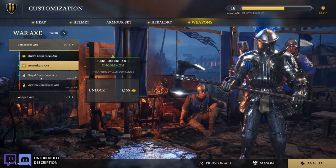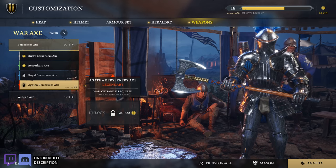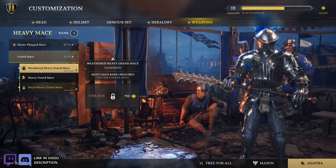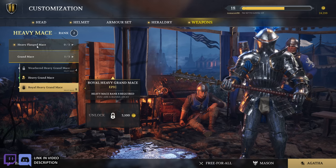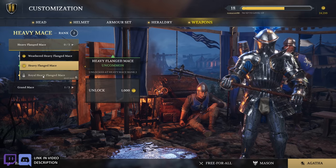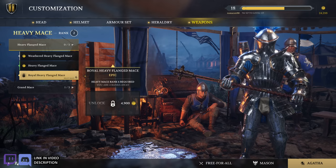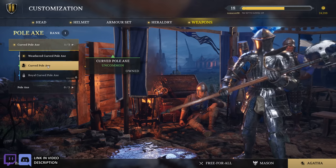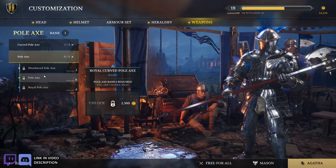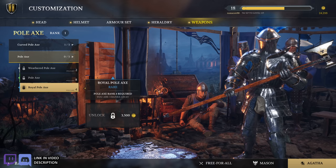Rusty Berserkers axe, royal Berserkers axe, the fancy one, and then Agatha Berserkers axe. The heavy mace, heavy grand mace, weathered heavy grand mace, and royal heavy grand mace — that's nice. The heavy flanged mace — this kind of looks like the equivalent to the evening star in Mordhau as far as shape and design goes. The pole axe, curved pole axe, weathered curved pole axe, royal curved pole axe, and then the default pole axe — weathered, default, and royal.